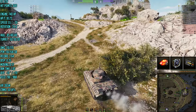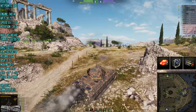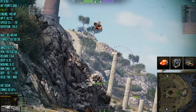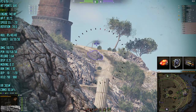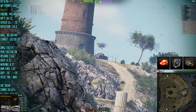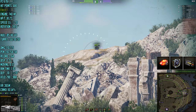This tank deals 110 damage with 110 penetration on standard shells, and 158 penetration firing premium APCR shells. Standard shell velocity is 790 meters per second — not the quickest but playable. APCR premium shells fly at about 988 meters per second — not bad at all. For tier 5 this is absolutely amazing, and it makes the tank very competitive even when facing tier 6 tanks.